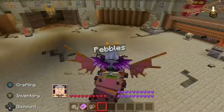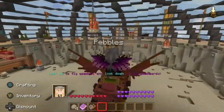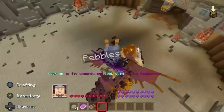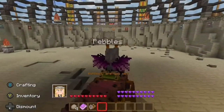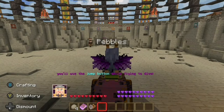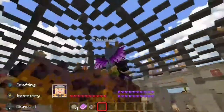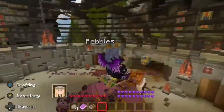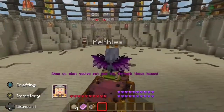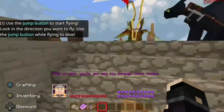Okay, pretty simple. Look upwards to fly up and look down to fly downwards. If you're a true pro, you'll use the jump button while flying to dive — let's give that a go. We dived! Okay, this is really fun, guys, I'm enjoying this. 'Show us what you've got and fly through these hoops!' Okay guys, let's do it.